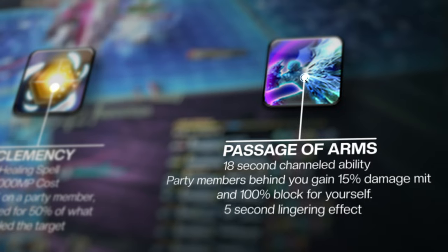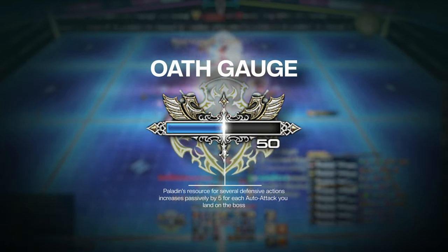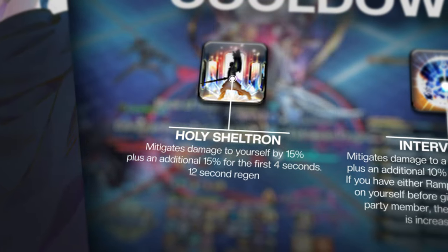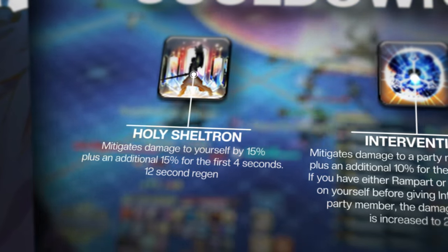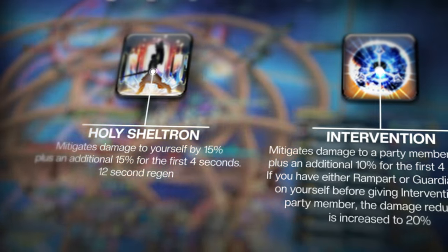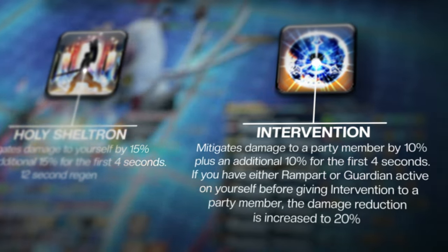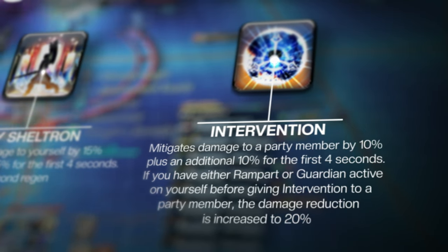The Oath Gauge is Paladin's resource for several defensive actions. Your Oath Gauge increases passively by 5 for each auto-attack you land on the boss, so be sure to be in melee range if you are trying to build more gauge. All cooldowns that utilize Oath Gauge require 50 Oath Gauge to use. Holy Sheltron mitigates damage to yourself by 15% plus an additional 15% for the first 4 seconds, and also places a regen on you for 12 seconds, equaling a 1200 potency heal. Intervention mitigates damage to a party member by 10% plus an additional 10% for the first 4 seconds, and also gives the target a 12-second regen, just like Holy Sheltron. If you have either Rampart or Guardian active on yourself before giving Intervention to a party member, the base damage reduction is increased to 20%. Because of this, Intervention is incredibly strong for double tank busters, as an amazing cooldown to give the main tank when they are taking a solo buster, heavy auto attacks, or to give a dying party member a chance to survive lethal damage.